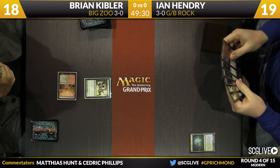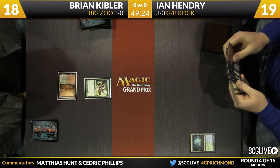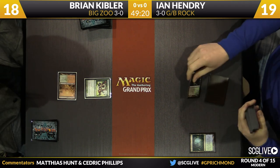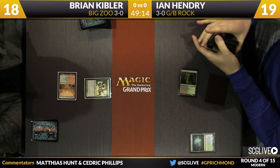As he's going to search up, you can take a look at his hand. He has not one but two copies of Phyrexian Obliterator in his hand, and also has a Victim of Night as a one-off removal spell.